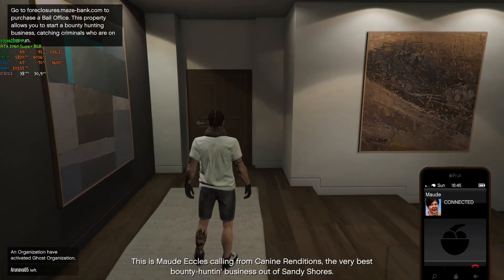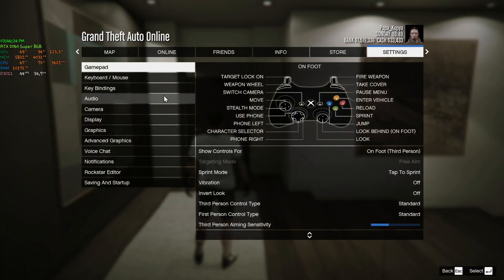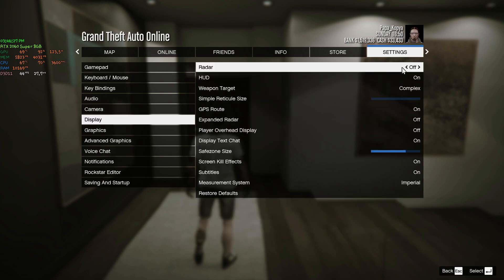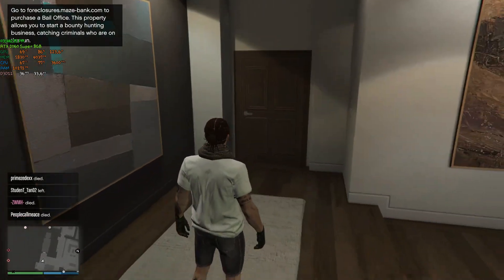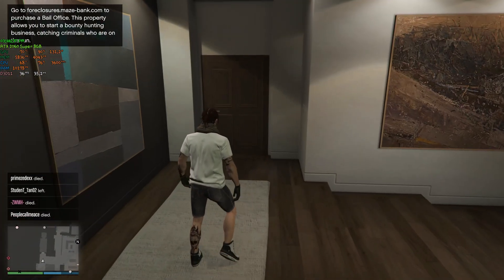You can turn this back on by going to the Display tab again, then set Radar to On. Press Escape to go back to the game, and as you can see the minimap is back.